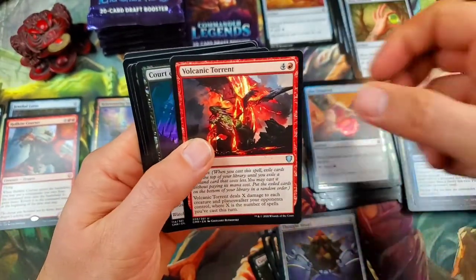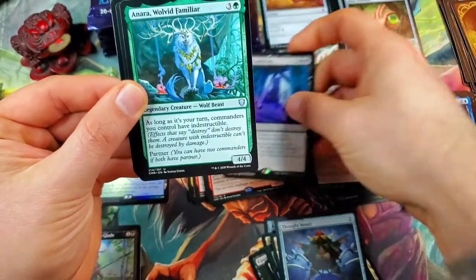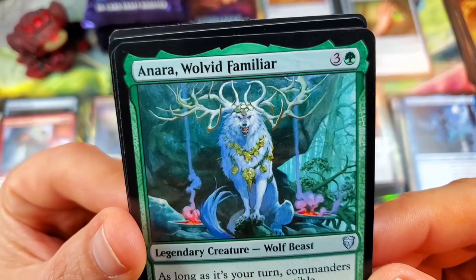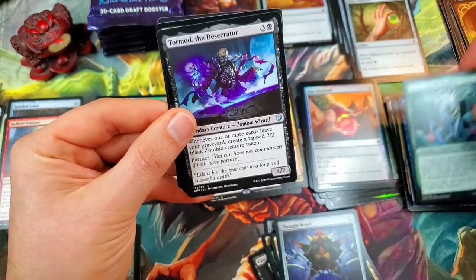Volcanic Torrent, and then Court of Ambition — I actually haven't pulled this card in any of the boxes I've opened yet. Anara, Wolvid Familiar — I love this card, that wolf beast looks amazing. Very nice, cool card there. And then Tormod the Desecrator.